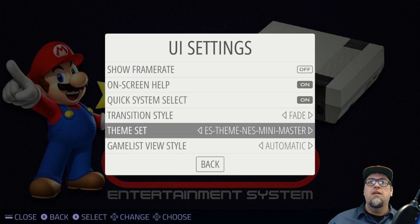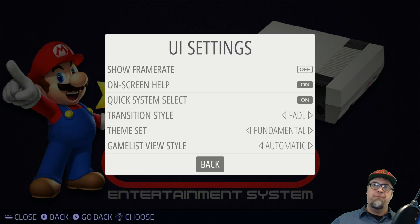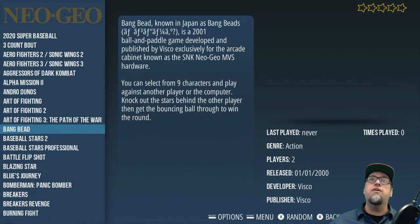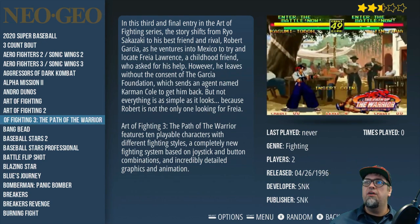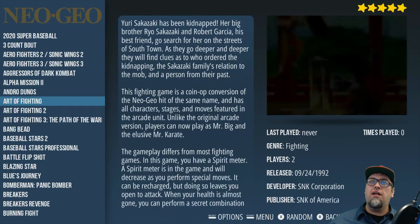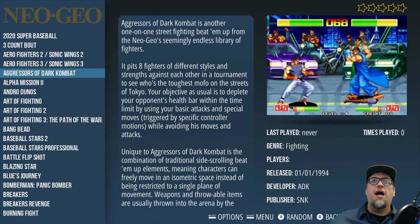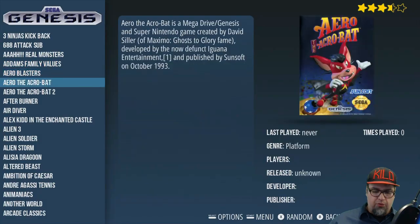Next up is Fundamental — I'm not sure if I've ever looked at this one before. It's a basic theme, but let's see what it looks like. It does support video snaps, and we get our pulled game information in the middle, video in the corner, the rating on top, and genre and other details on the bottom right. I dig this — it's not flashy but I really like the format. I've not looked at this theme before and I'm glad I'm checking it out now.